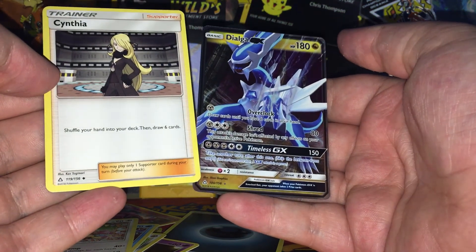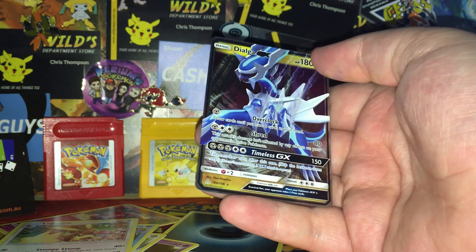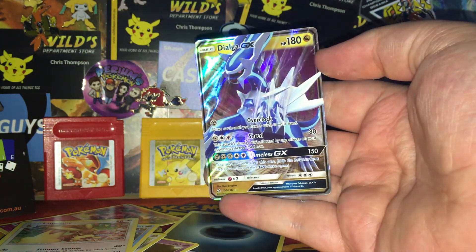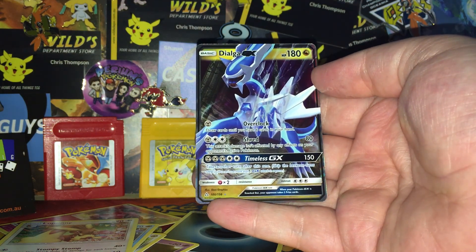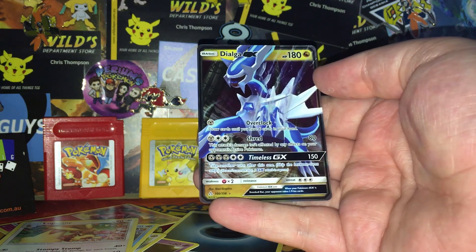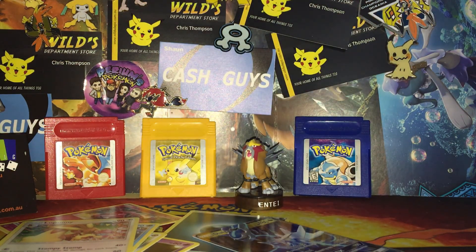We got another Cynthia! I love collecting Cynthias — I love selling them too. But anyway guys, let me know in the comments below what you got in your Ultra Prism packs that I just gave you. Let me know what I gave you. Is there another one? Yep — I can give you guys another one. I just found another code right here.